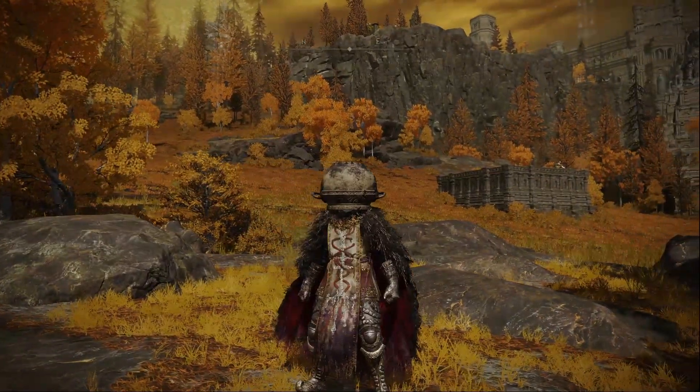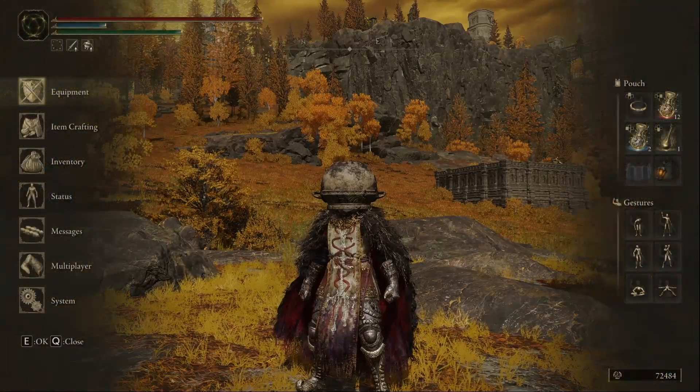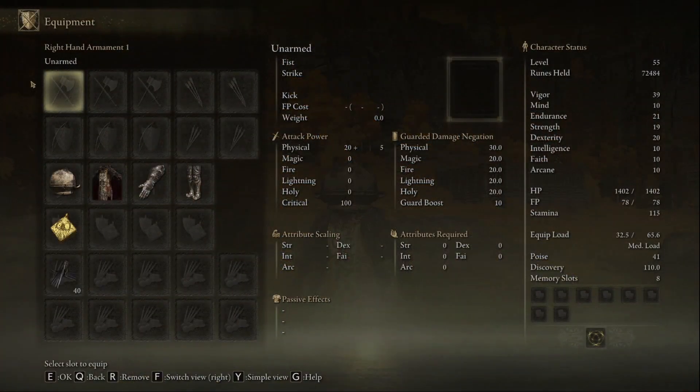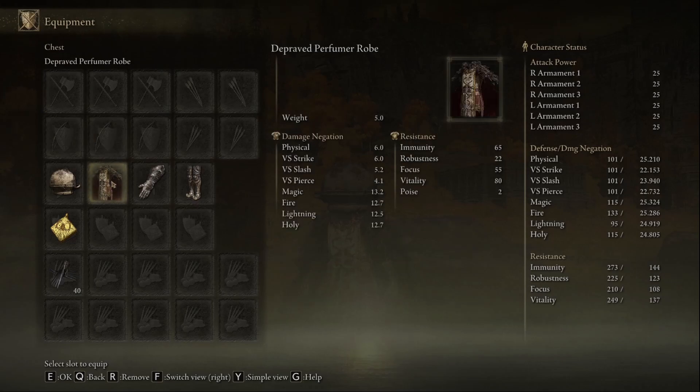The gloves, as you can see, match just a little bit with the Bow Goats down below, and these are our stats for it. We have 41 poise — not bad. You're shrugging off most rapier hits with that, and a decent chunk of resistances. This one carries a decent chunk of magic, fire, lightning, and holy resistance due to there being a lighter armor piece present in the Depraved Perfumer Robe.